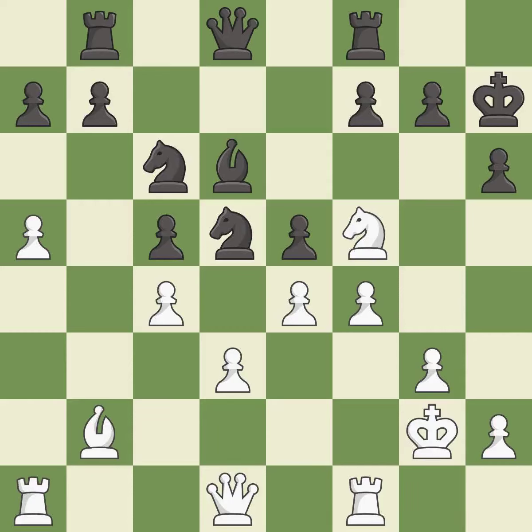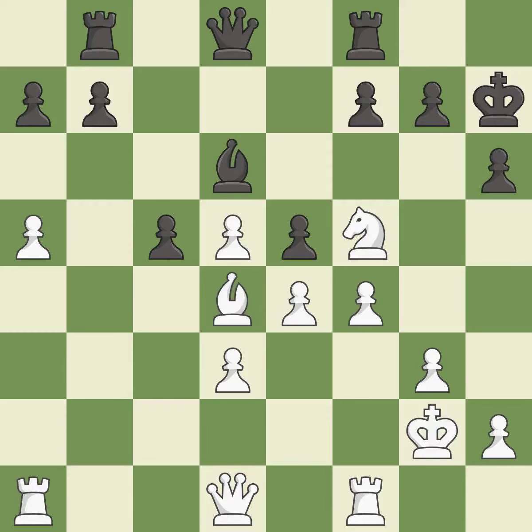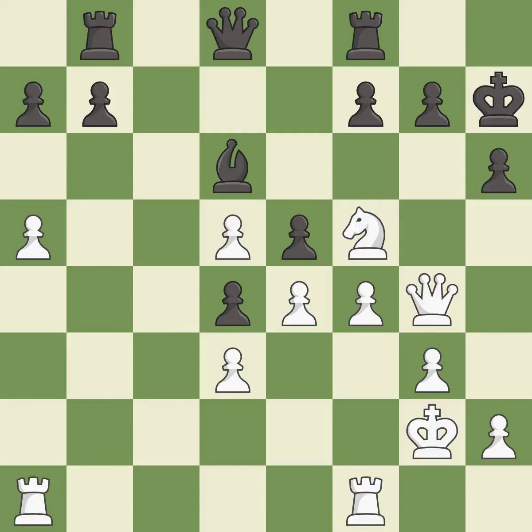This allows the opponent to create a passed pawn — it is an inaccuracy. Recaptures — it is best. This takes an outpost, an active square where the knight cannot be kicked out by a pawn — it is best. This maintains the balance in material with a good trade — it is best. Takes back — it is best. This connects the rooks, which helps them coordinate together in the future. This threatens to play checkmate — it is best.